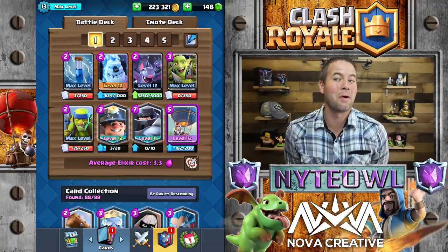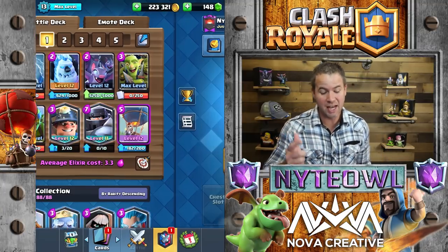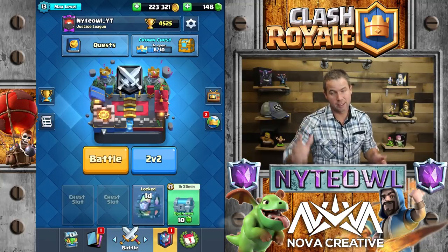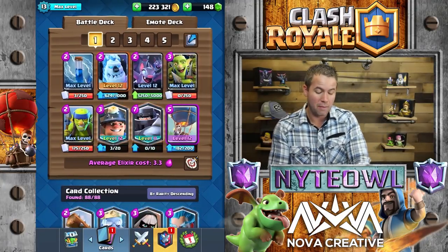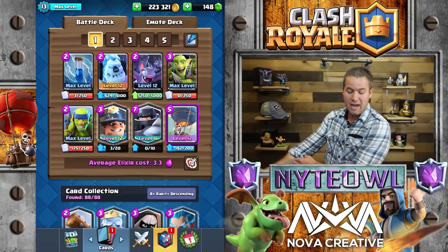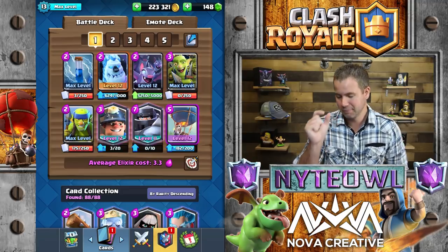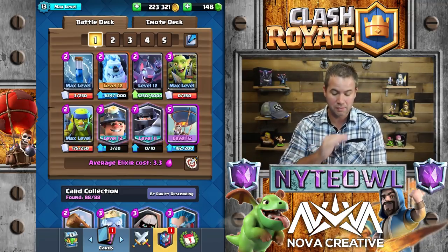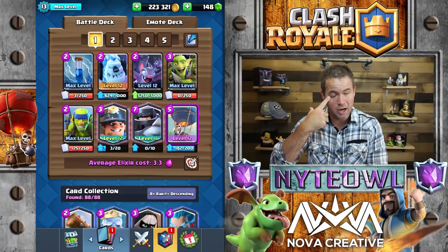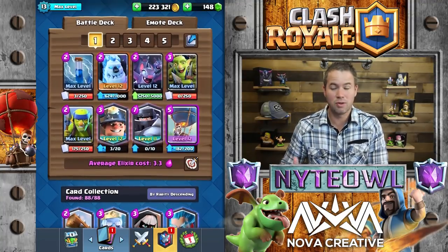Hey, new deck today - we're going to be opening up an epic chest in the quest. Epics are the absolute hardest to get. This is the deck I'm using - it's got Mega Knight, Miner, and Balloon. My Balloon is literally this far from max, so if we get Balloons in the epic chest I'm going to go ecstatic, because I don't have any max epics.